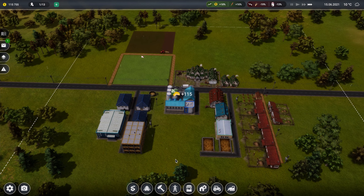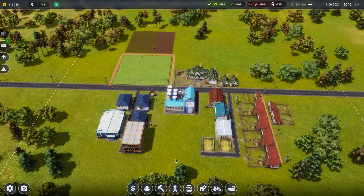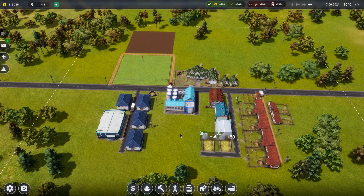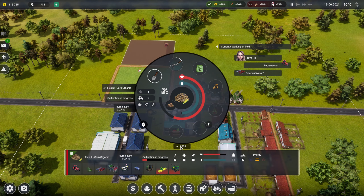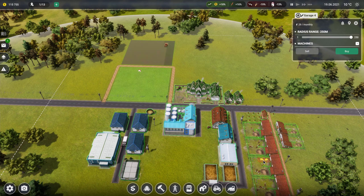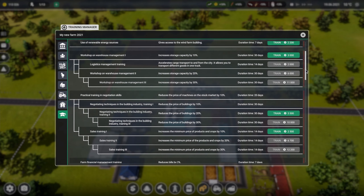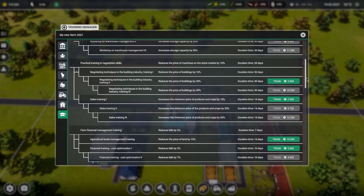I'd also like more sheep once we're self-sufficient with money, and then get chickens - chickens produce eggs, surely they don't need a factory for that. I'm getting concerned about tractor drivers - we've got two which is good, you probably need about one tractor driver per field. Right, a self-propelled forage harvester for 153,000. I don't have 153,000. What can we sell? Wool - we need to have 150,000, bear in mind wages are due in 10 days.